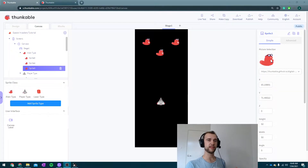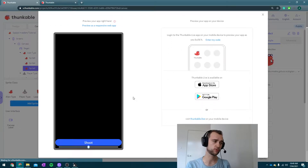Hey guys, so this is our fourth Space Invaders Thunkable tutorial. In this one, we are going to make the game actually end. Because at the moment, if you've followed through the last three tutorials, you should be on the same page. You can shoot the aliens and they can come and get you, but nothing happens when they reach you. Also, nothing happens when you shoot them all either. There's no game ending at the moment, so we need to put that in. Let's get started.